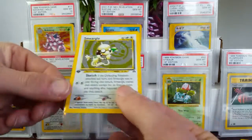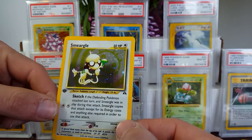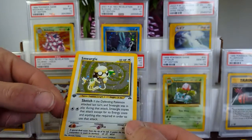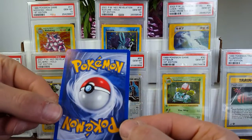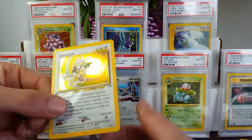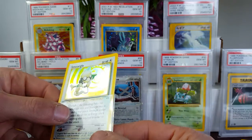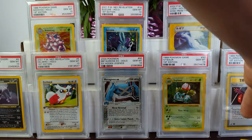Moving on, we've got Smeargle — which is kind of a pain to get in a 10. I've never had a Smeargle in a 10 and I think this is about my fourth or fifth set of this I've ever owned. It's got a small speck up there, but overall the card looks pretty good — it normally has vertical scratches in it, but this one looks great.